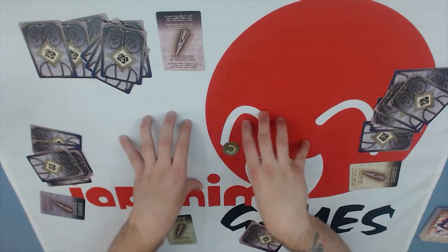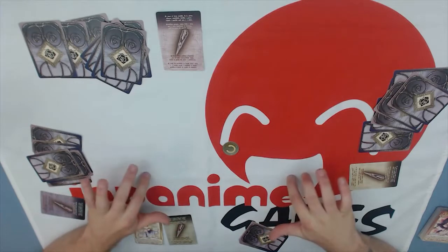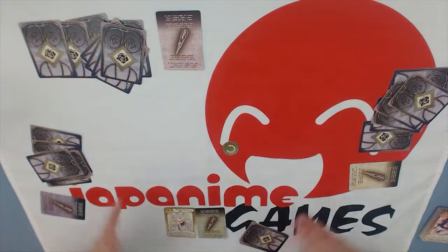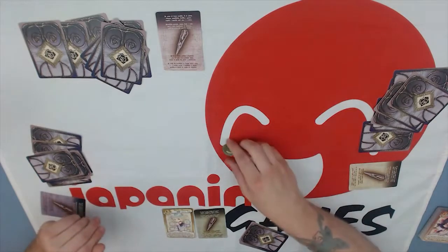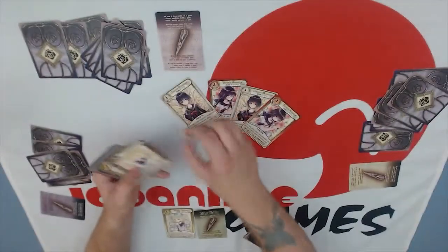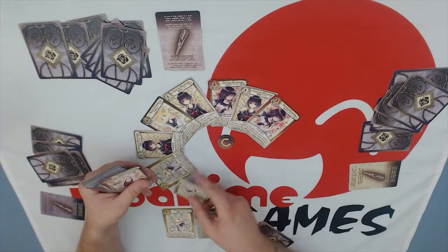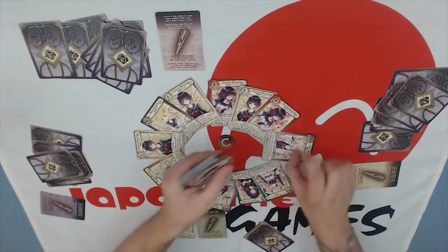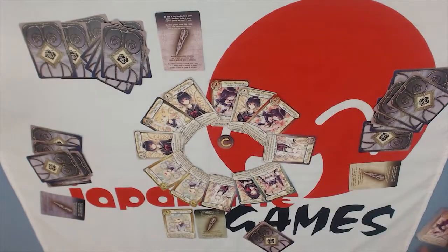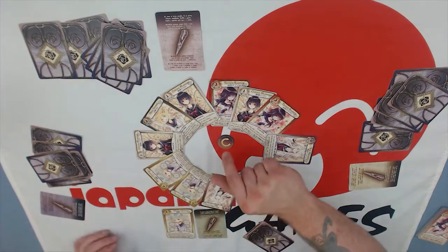That was round one. End of round: the player who played the most cards during the counseling step gets to be the start player next. We deal out twelve new cards to the center and revert back to the beginning — counseling step, place wedge step, recollection step, regain memories, determine who the start player is, and go again.